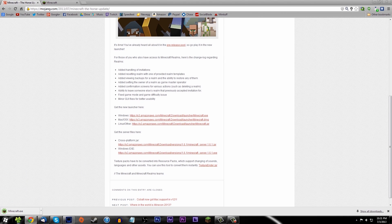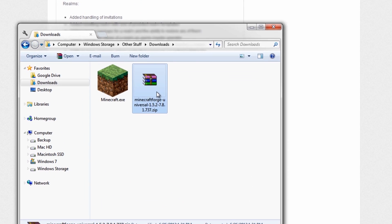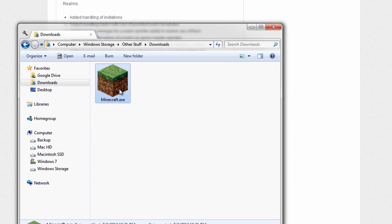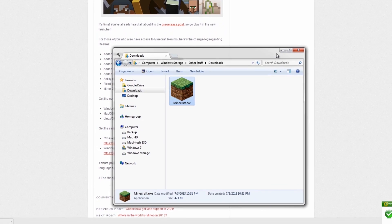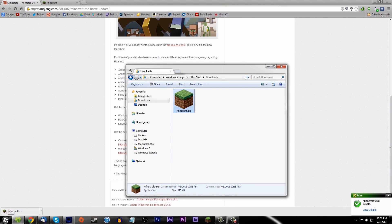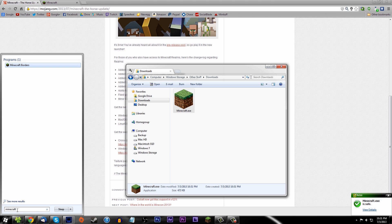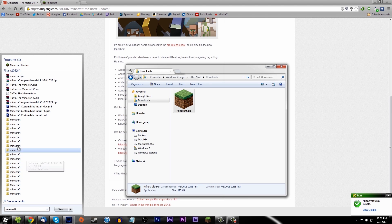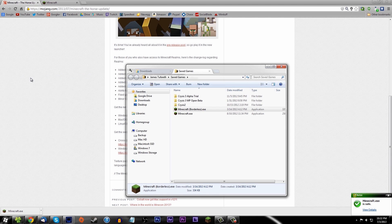I'm gonna go ahead and get the Windows one because that's what I'm on, and it's gonna download real quick. Then I'm gonna go down to my downloads folder and you should see it there - it is right here, minecraft.exe. What you're gonna need to do is actually replace the current launcher you have. The way I like to do this is go down to my start menu and search for Minecraft, and it should find the launcher that you have. Then right-click on it and press 'Open file location'.